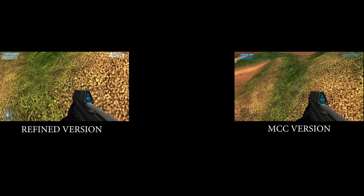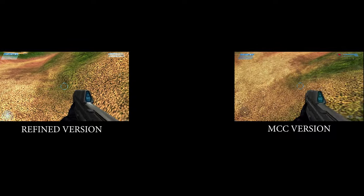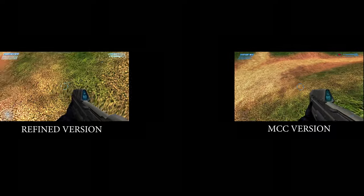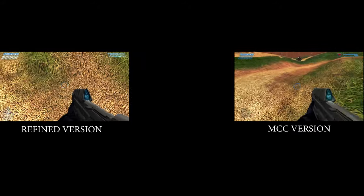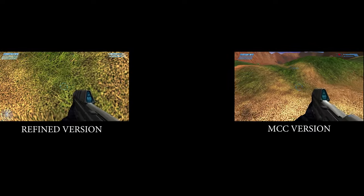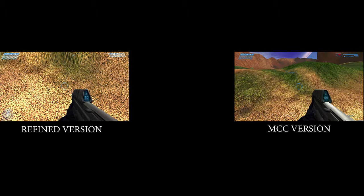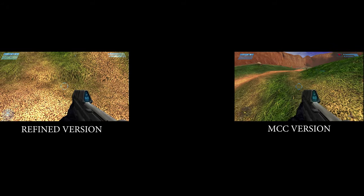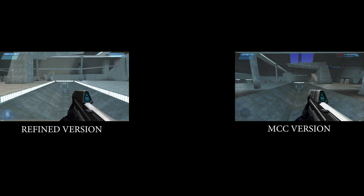Here is a minor change on the map Blood Gulch: when you go into the center of the map, there's a small wall in the Refined version that you can't walk over — you have to jump over it. In the MCC version there is no wall and you can simply walk over it. I personally kind of prefer the MCC version here because you can just walk over it — what do you guys think?